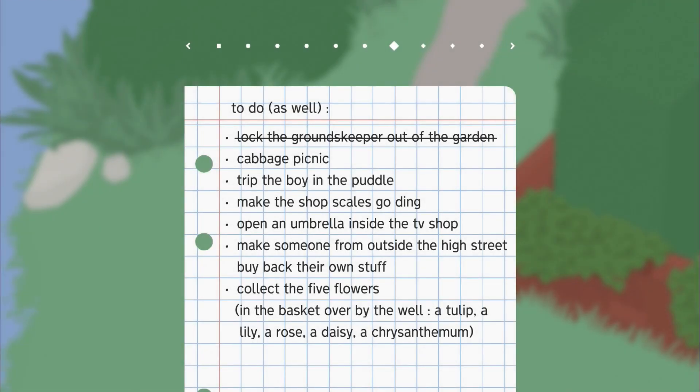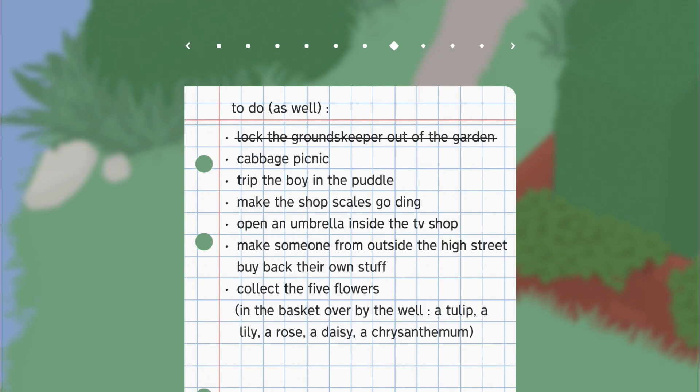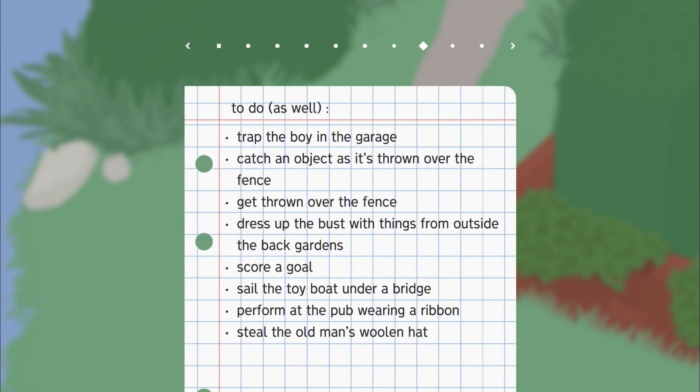Hi there, I'm Ben and welcome to the second and final part of my trophy and achievement guide for Untitled Goose Game. In this second part we'll be getting all of the miscellaneous trophies, the ones for doing tasks on the To Do As Well list. This list will become fully visible once you complete the game, and that's when I would suggest you do these trophies as all areas will be available to you. If you're looking for the quickly and completion trophies they're in part one and that video is linked below. I'm going to be doing each of these trophies individually in order you would encounter them playing through the game normally, starting at the garden. There is a full list of the trophies we'll be getting along with timestamps in the description.